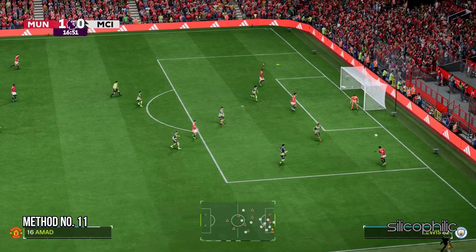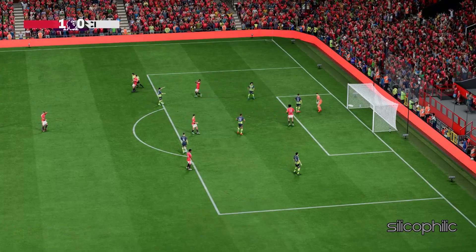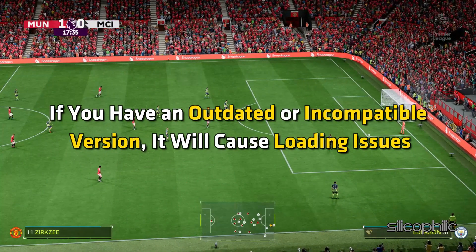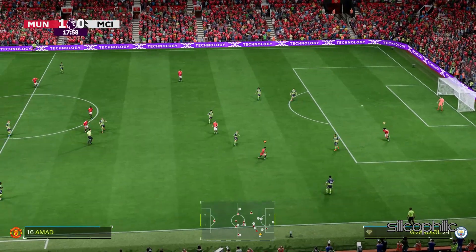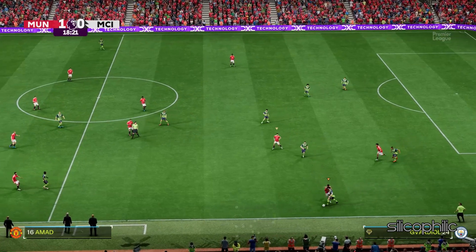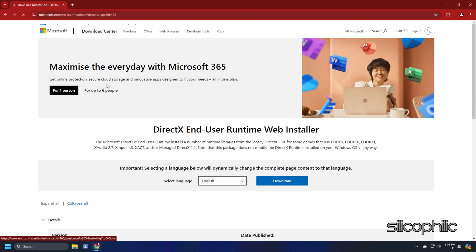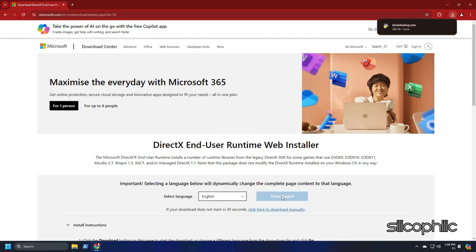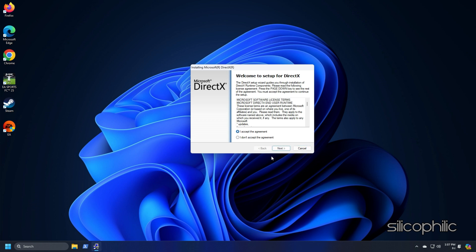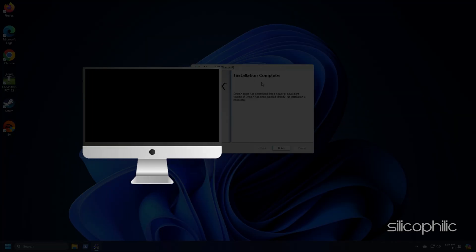Method 11: Install the proper version of DirectX. Many games including FC25 require a specific version of DirectX to run properly. If you have an outdated or incompatible version, it will cause loading issues. To install DirectX, search 'DirectX Runtime Download' on Google and open the first result from Microsoft.com. Select your preferred installer language and click Download. Run the installer once downloaded, complete the installation, and restart your PC.